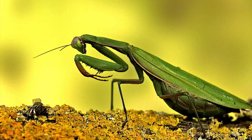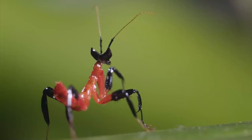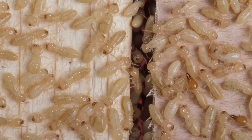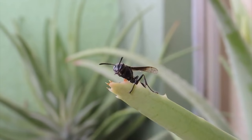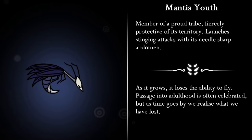Like in the game, mantises do use their sharp raptorial forelimbs for grabbing and slashing. With that said, the idea that mantises — an insect notorious for being antisocial and even cannibalistic — are depicted as a eusocial species that built the only surviving civilization in Hallownest is pretty laughable. Especially considering there are plenty of insects that actually would fit this description quite well, like termites, or army ants. There's also a quote from the Hunter's Journal: "Member of a proud tribe, fiercely protective of its territory, launches stinging attacks with its sharp needle abdomen. As it grows, it loses the ability to fly. Passage into adulthood is often celebrated, but as time goes by, we realize what we have lost."